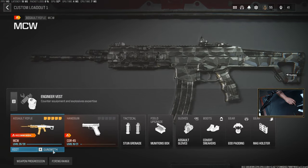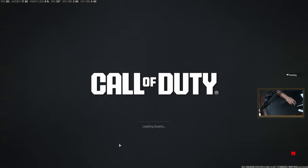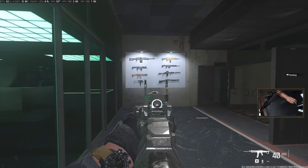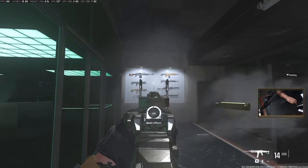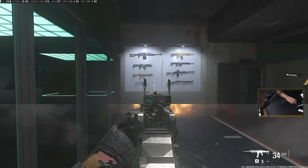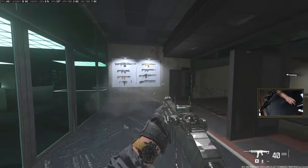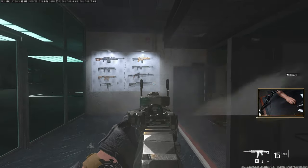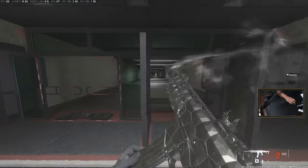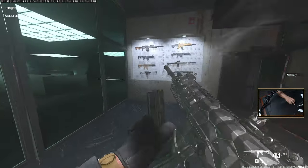Next, come down to your class setup — go to your weapons. This is the MCW that I use to practice my aim, these are the attachments I'm running currently. The main thing with this gun — if we go into the firing range — you can see the recoil. I'll just fire the weapon; it pretty much has a straight vertical recoil. All you're going to do is pull down ever so slightly and you'll have a nice tight spray pattern.